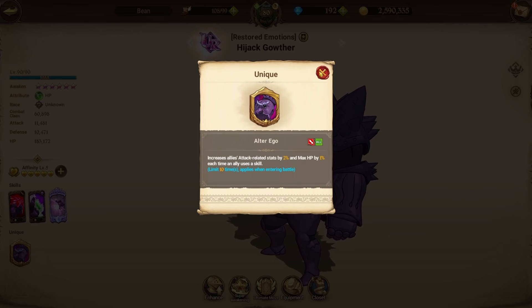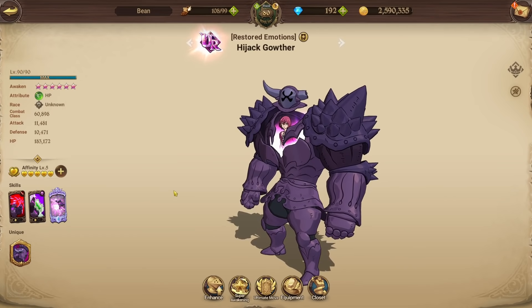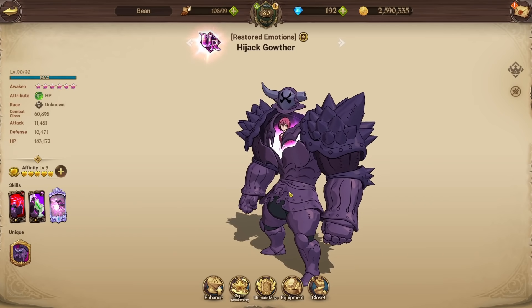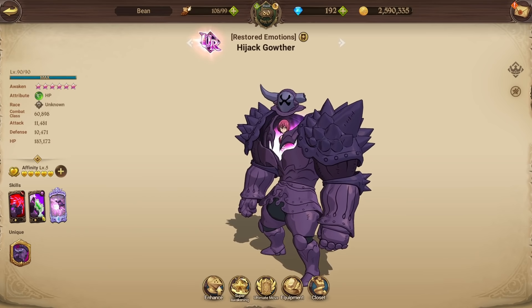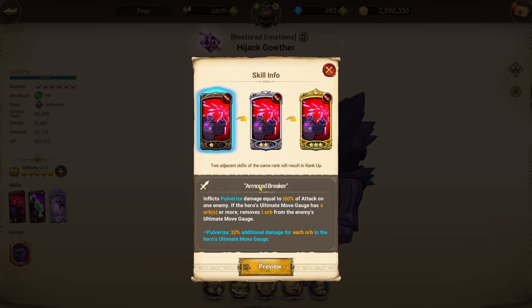Also, his passive doesn't need to be used with specific races like Green Gother — you can use any unit you want with him, as long as skills are used you'll activate his passive. His first card, Armed Breaker, at level three: pulverize damage equal to 450% of attack on one enemy. If the hero's ultimate gauge has four orbs or more, it ruins one orb from the enemy's ultimate gauge. Pulverize has an extra effect of 20% additional damage for each orb in the hero's ultimate gauge.